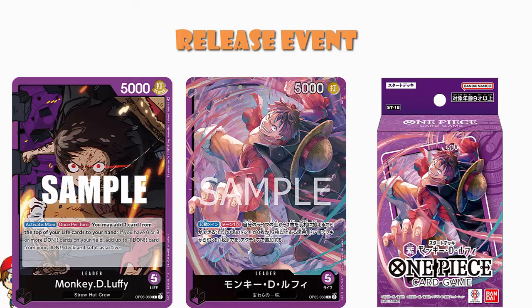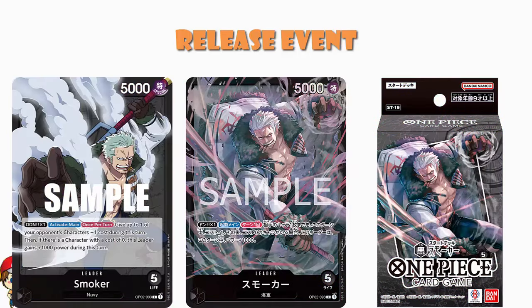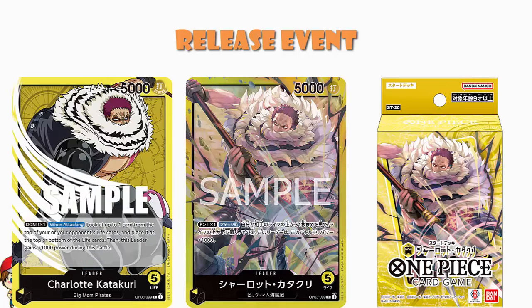The Luffy is the Luffy from OP05, which seems to be reprinted approximately every five minutes — here's another version if you like. The Smoker is from OP02 — Smoker's not making a comeback in the same way Doflamingo is, but he's kind of interesting, and this is personally my favorite. If I go to a release event, I'll probably end up playing Smoker. And then of course we've got Katakuri from OP03 coming in as Starter Deck 20.